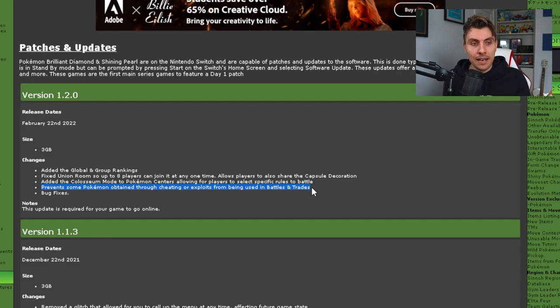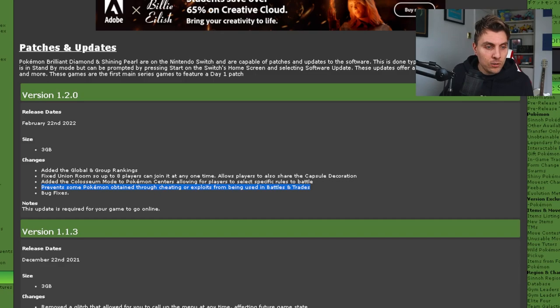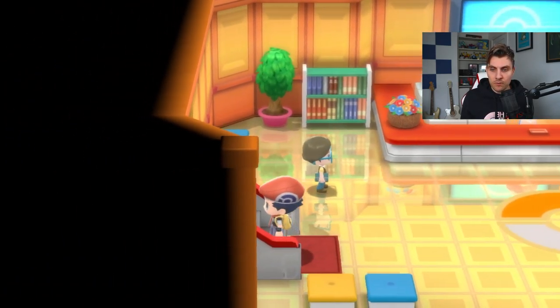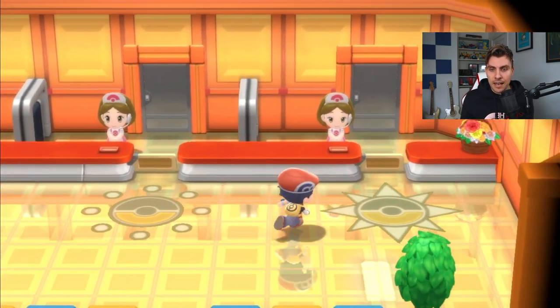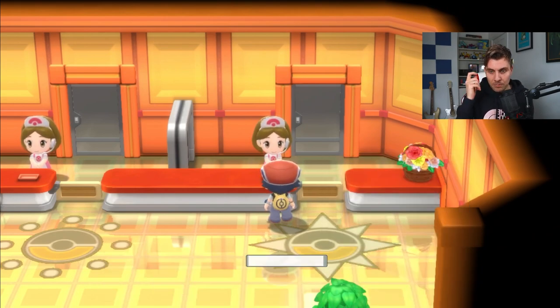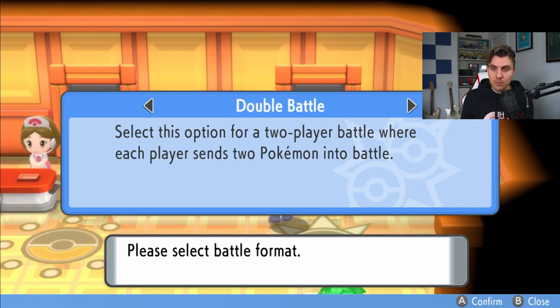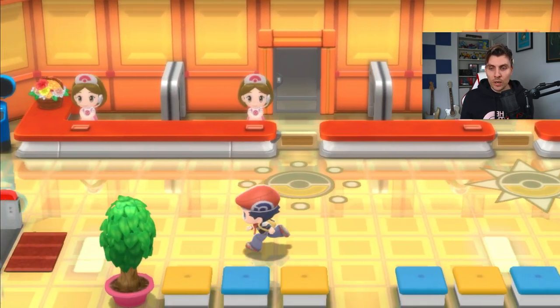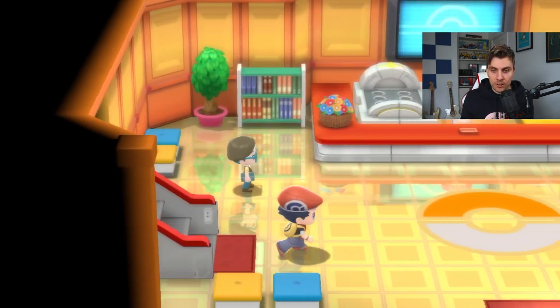Let's hop into the game and take a look at some of the new facilities. In the Pokémon Center, for the Coliseum mode, if you come up to the first floor you're going to come across the NPC character at the end. Now you'll have the ability to choose different battle formats when you go online — singles, doubles, and multi-battle — and you can cater those further once you're hooked up with another player.